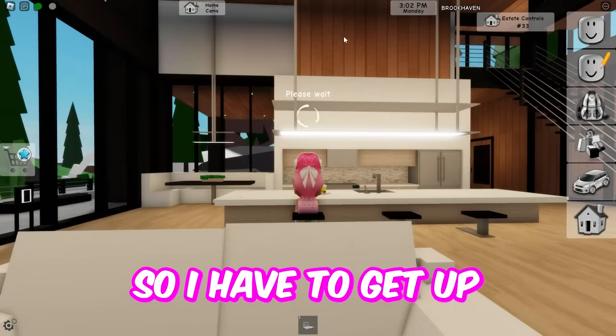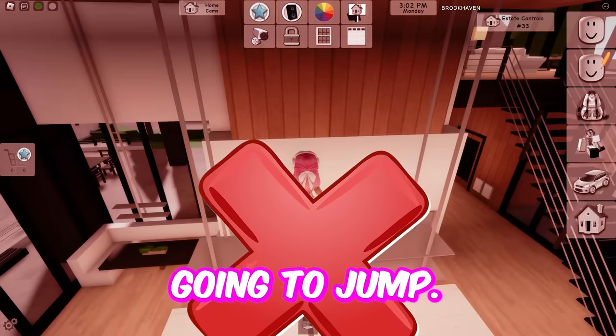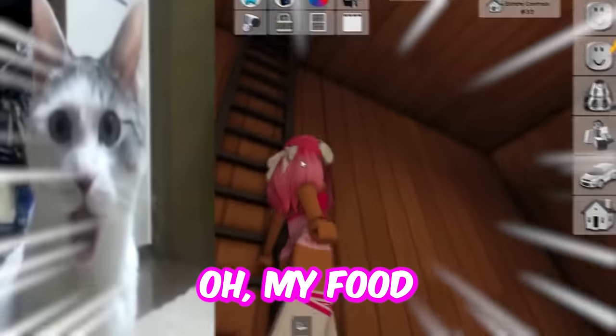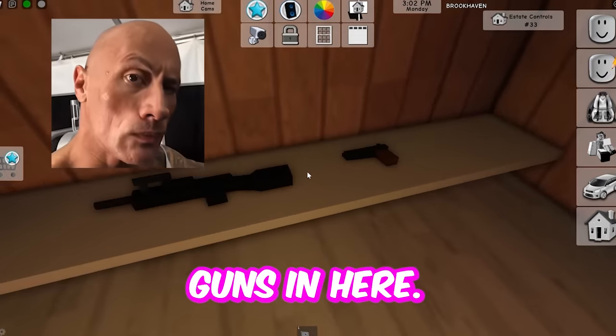I have to get up some way somehow — I'm just going to jump. Wait, am I in? Oh my goodness, where am I? I'm in the wall, but see where the safe is. Oh, I found it. It's the safe, and there's guns in here! What the heck?